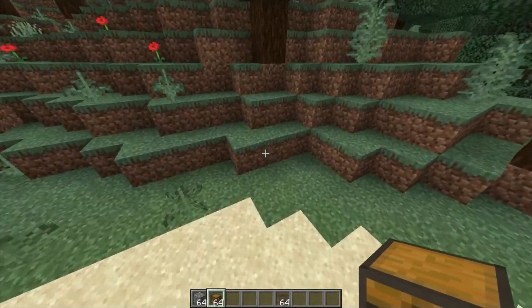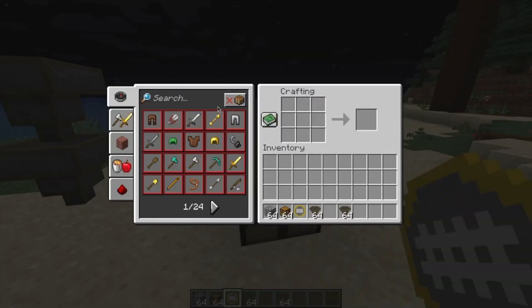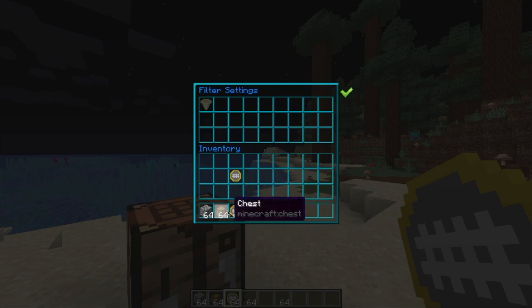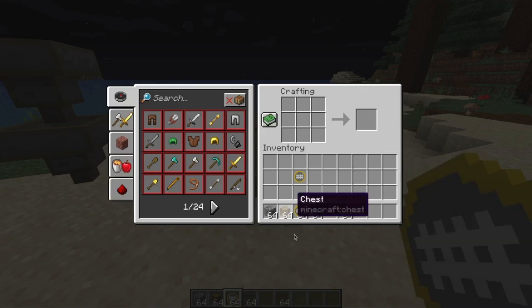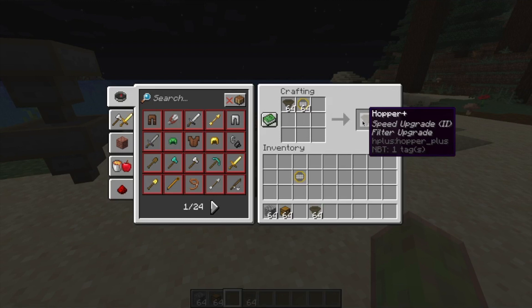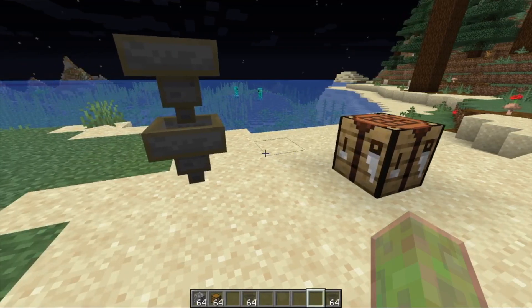The next upgrade — and the coolest one — is the filter upgrade. The recipe is shown here. Filter upgrades actually do stack. So if I wanted to craft 64 filter upgrades, I could do that and then give them all the same filter item. All 64 of those filters will be set to filter for Hopper Pluses. Then if I craft those Hopper Pluses with the filter upgrades combined in a crafting table, I now have 64 Hopper Pluses with filter upgrades already applied — which is super useful.